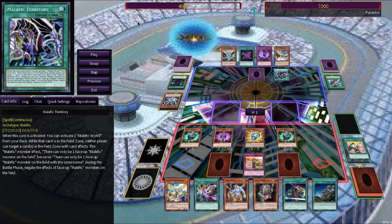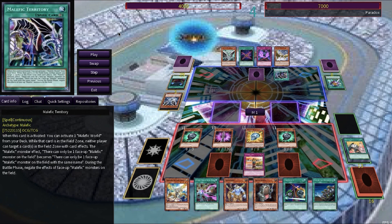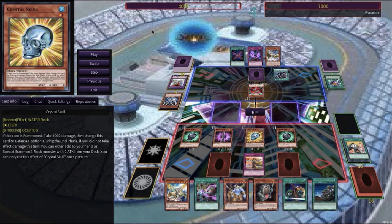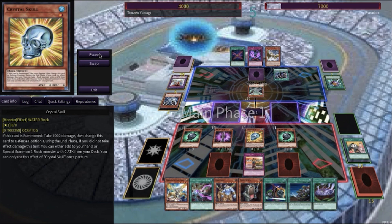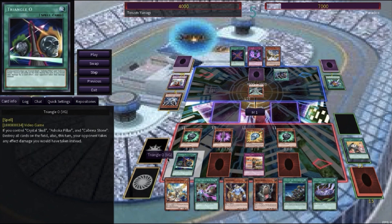Malefic Selector lets him grab the Malefic Territory and the Malefic Cyber End Dragon. Malefic Territory activates and on activation can play the Malefic World straight out of the deck. Also, neither player can target cards in the field zone with card effects, and Malefic monsters have their effects negated during the battle phase. He successfully summons the Malefic Cyber End Dragon from his hand and swings into the Crystal Skull, but Totem Pole negates that attack. Paradox has to end his turn, with two uses remaining on the Totem Pole. On the start of his next turn, Tenzin activates Triangle O.